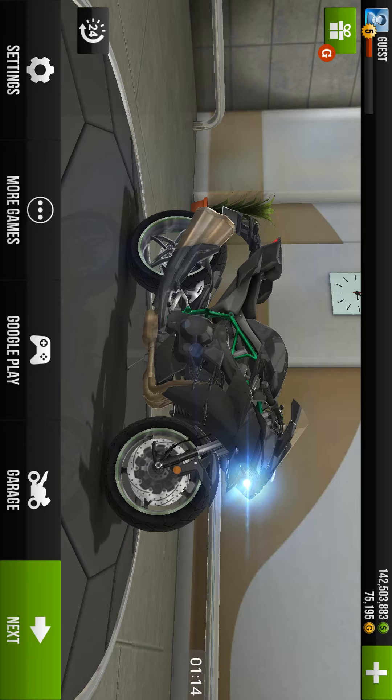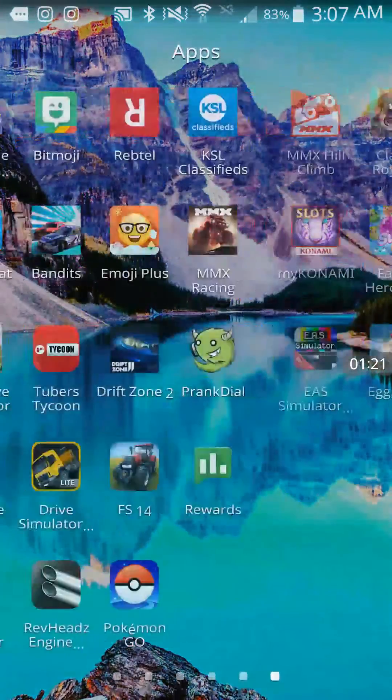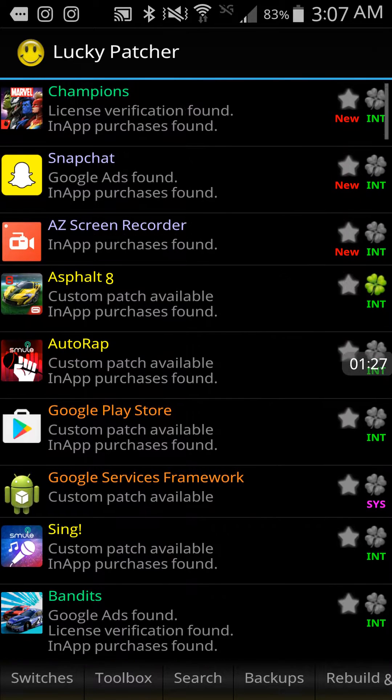So first of all you need to open up your Lucky Patcher. Now if you don't have Lucky Patcher you can just go online and search up the Lucky Patcher APK and then just download that from the first site that comes up, because you want to make sure that you get it from a site that is not going to download bad stuff, like viruses that will completely ruin your device.